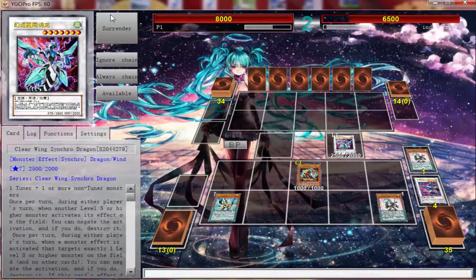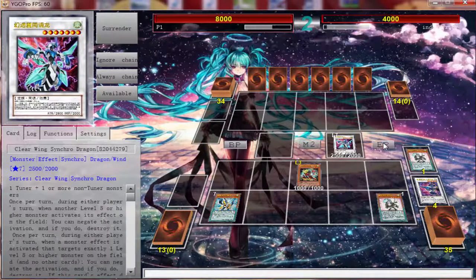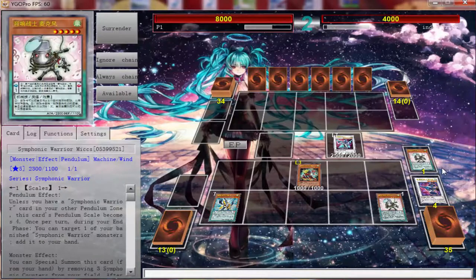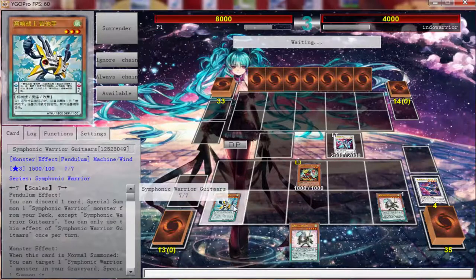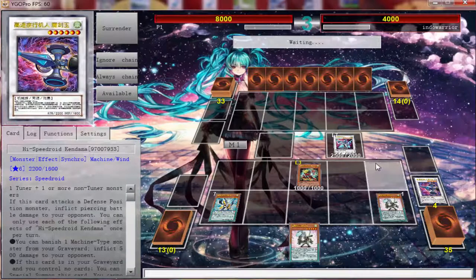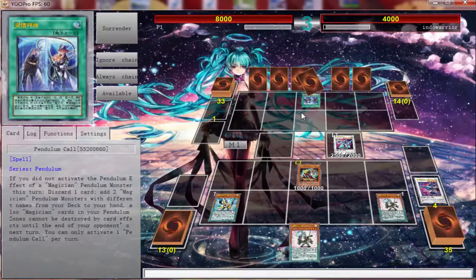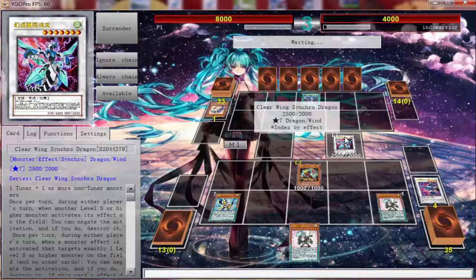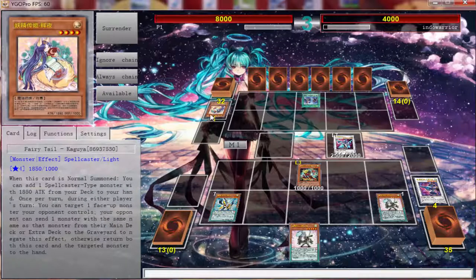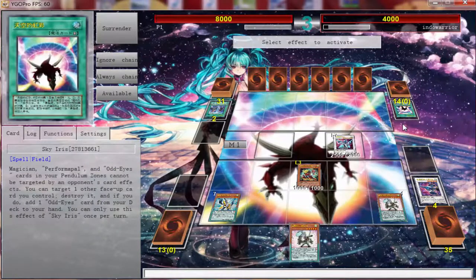This deck is very good, but with links being allowed now we're definitely going to have to add some links. This deck doesn't prosper that much without links because you're locked to pretty much one extra deck zone. The problem with this deck in links is there's only one Wind monster, and when you use their effects you can only special summon Wind monsters. Unless they release a Speedroid link monster, there's not much you can do.